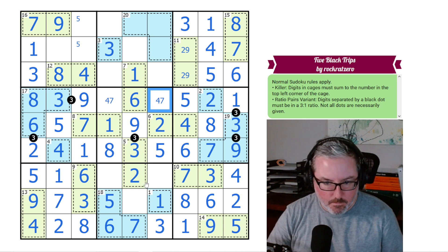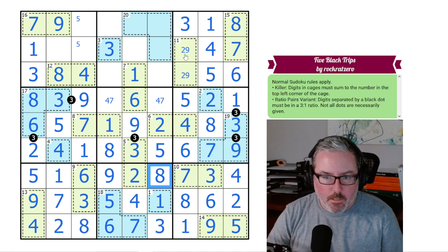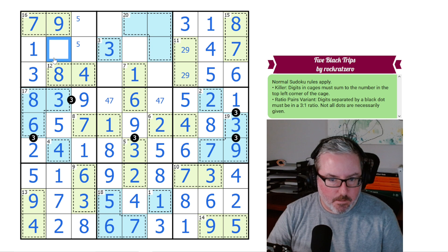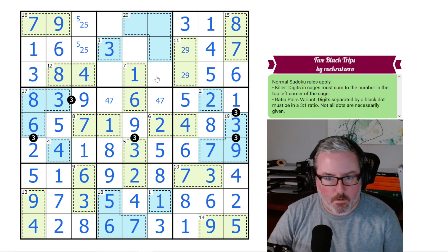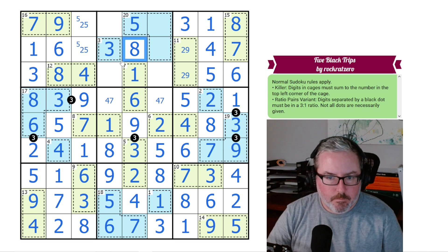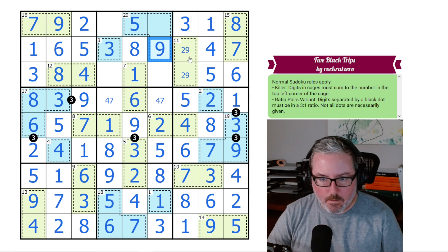We can probably finish this down here — 1 and 7. We know what these two digits are, and that's going to let us do our 18 cage. These have to be from 6 and 7. We have a 6 there, so let's put our 7 and our 6 in here. Those together equal 13, so therefore this must be 5, and it's going to give us our 8 and our 5. This digit is a given of 4. These two have to be from 8 and 9 — we've got an 8 there, so this is 9 and 8. These two digits must be from 5 and 8 — there's an 8 there — so this is 5 and 8. This has to be from 2 or 9, and there's a 2 right here, so this is 9.